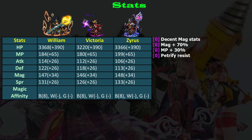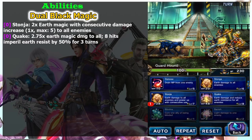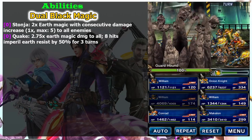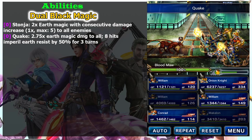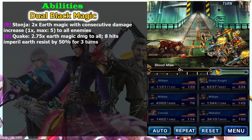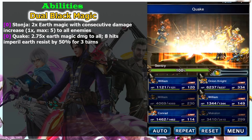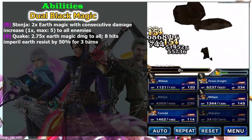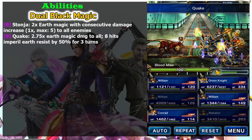Let's take a look at his abilities. As a magician he learns dual black magic. Not only that, he has very strong art magic. The first is Stone Jaw, which deals a nice amount of damage especially when you max the damage. But the most powerful skill is Quake, because it has chaining capabilities. Quake deals 2.75 times art magic damage to all enemies.